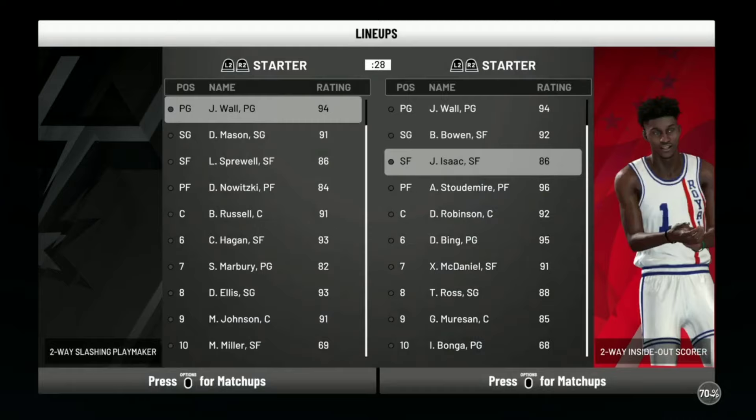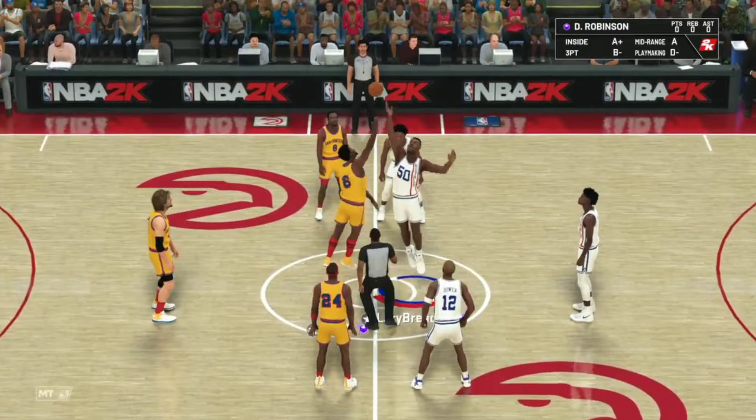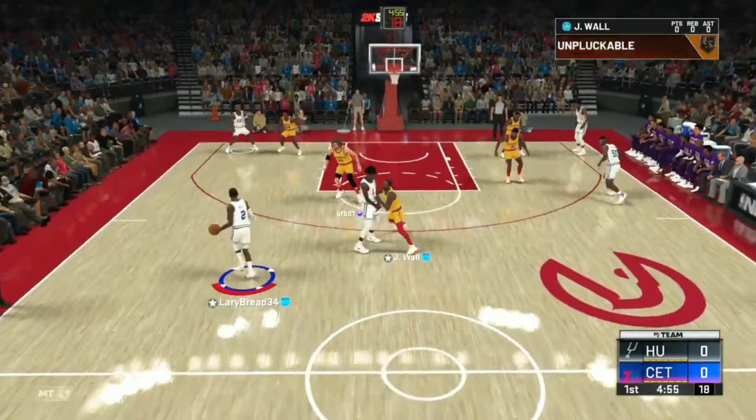The new opponent is going to have John Wall, Desmond Mason, Latrell Sprewell, Nowitzki and Bill Russell. We'll get OJ into the starting lineup and see what he can do. We get the tip off and we want to see some pick and roll action with Isaac.